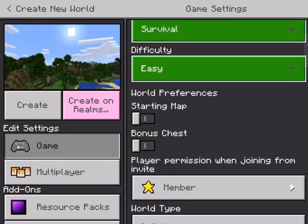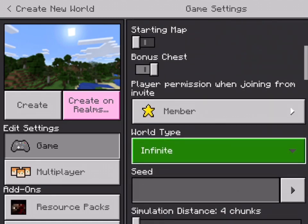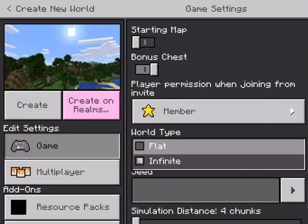Starter Map is when you get a map that shows you where you are — I wouldn't recommend it, I think it's useless. Bonus Chest gives you a chest full of loot including torches. Make sure the world is not set to Flat unless you're playing Creative.